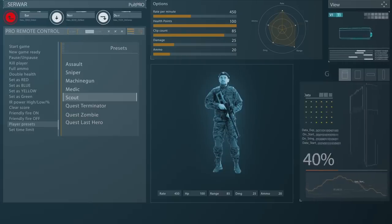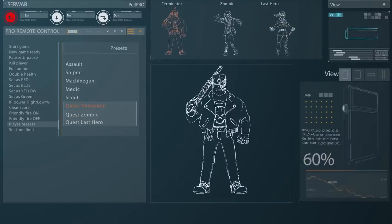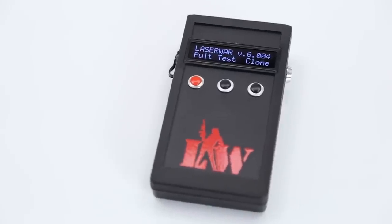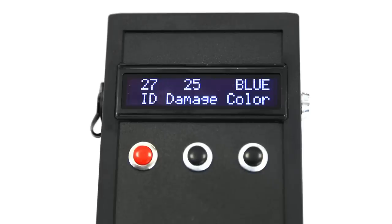Note that there are three default presets for one round: Terminator, Zombie, and Last Hero. The next menu accessible from the main menu is Test. You can get information about the player's ID, team color, and damage by shooting at the photo sensor of the console.